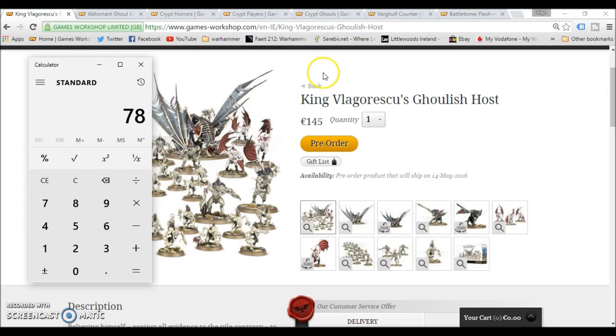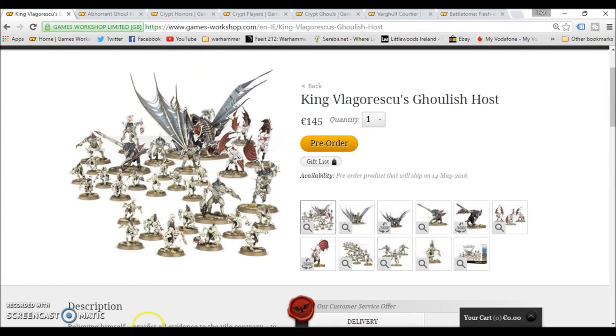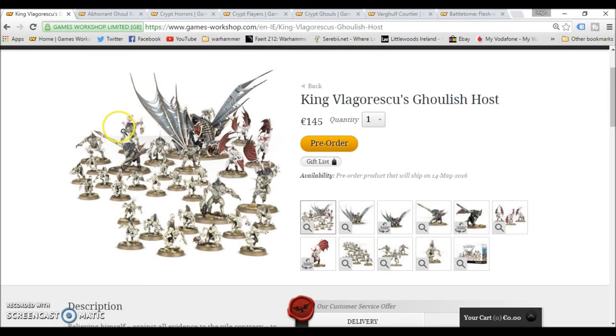Even if you wanted to add in the Battletome with that — which I think is what many people are planning — if you take away the 26 euro for that you're still saving like 50 euro, which is incredible. You're getting pretty much the whole Flesh-Eaters range. I couldn't recommend this highly enough if you're wanting to get into the Flesh-Eaters or even just the Death armies in general — you're getting a really good mix here. The Crypt Horrors box alone is worth the money; it's a fantastic kit, and the Crypt Ghouls are really good, nice models.